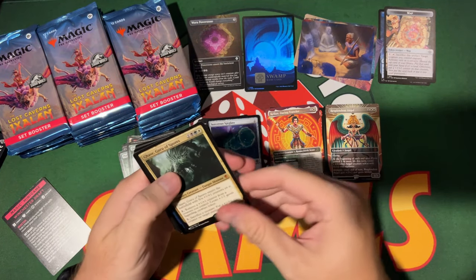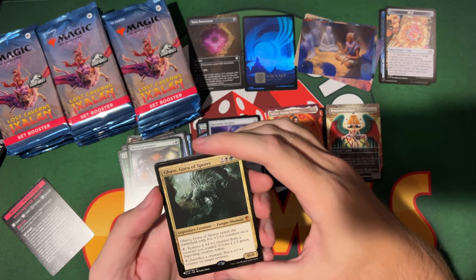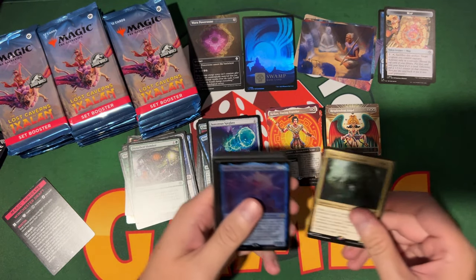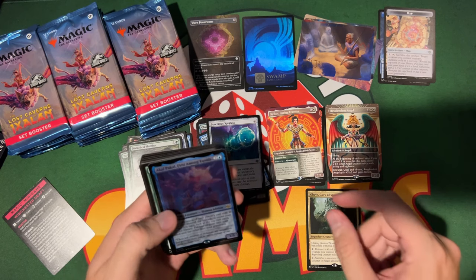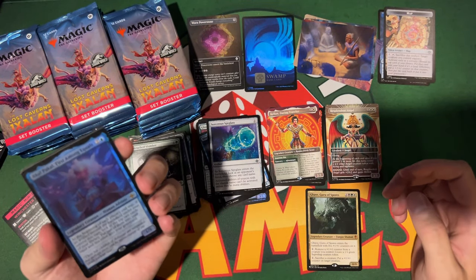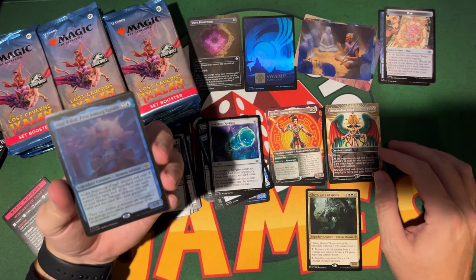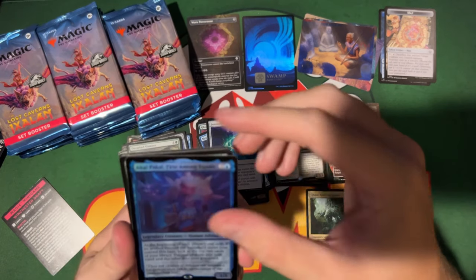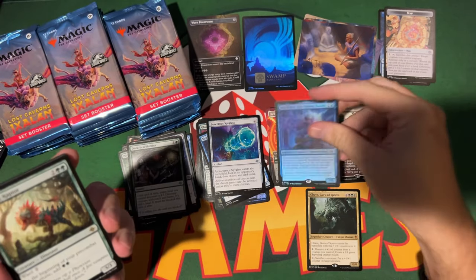We got a list card — this is Gabe Gurn of Spores. Is there a foil in every pack? I feel like I've seen a bunch. Here's a rare though: Akal Pakal — nice! Akal Pakal, I love saying that.